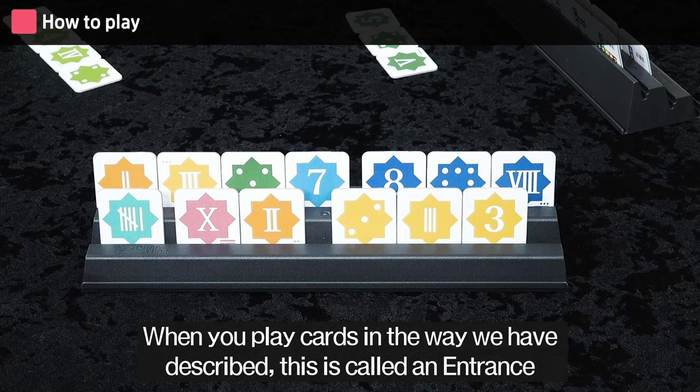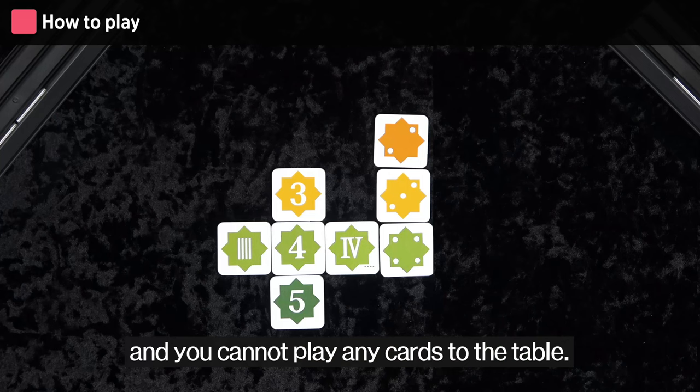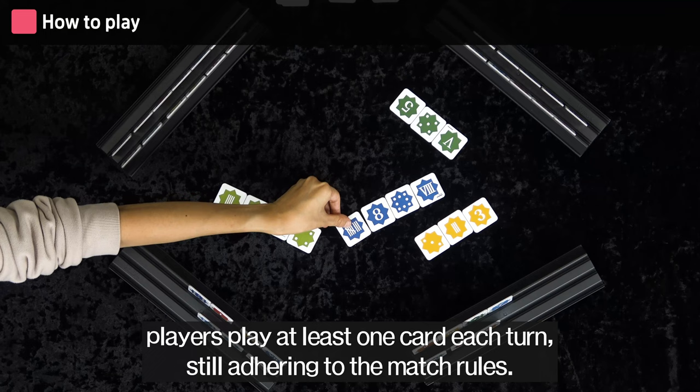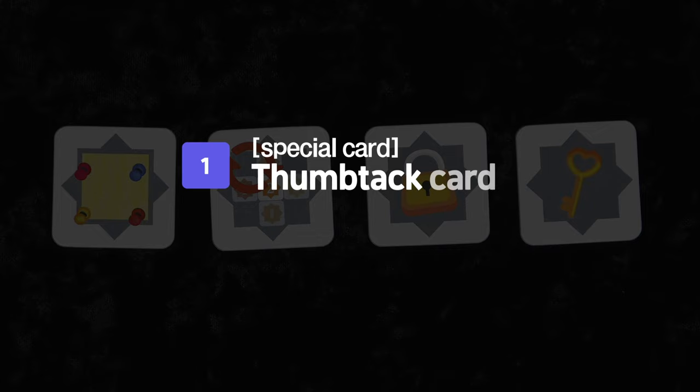When you play cards in the way we have described, this is called an entrance. Entrances can only be made using the cards in your tray. If you cannot make an entrance, you must draw a card and you cannot play any cards to the table. After everyone makes their entrance, players play at least one card each turn, still adhering to the match rules.